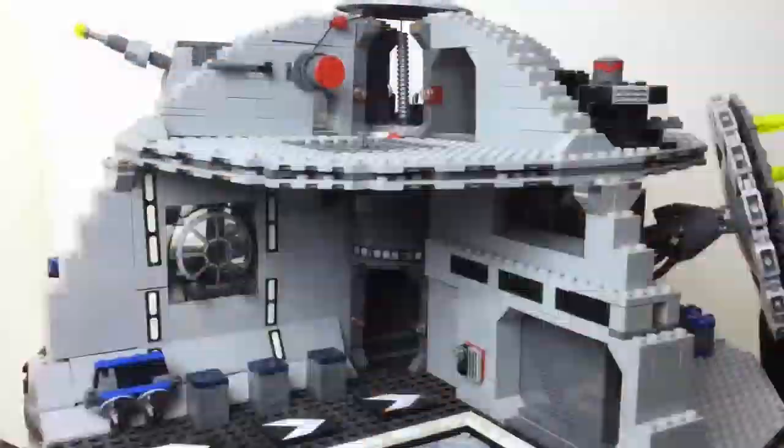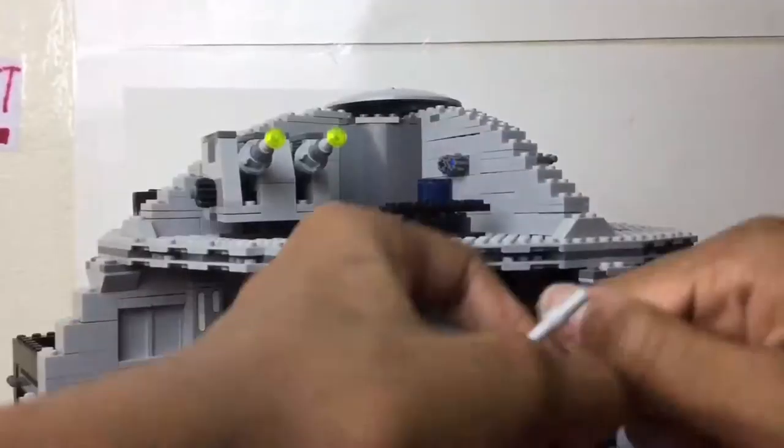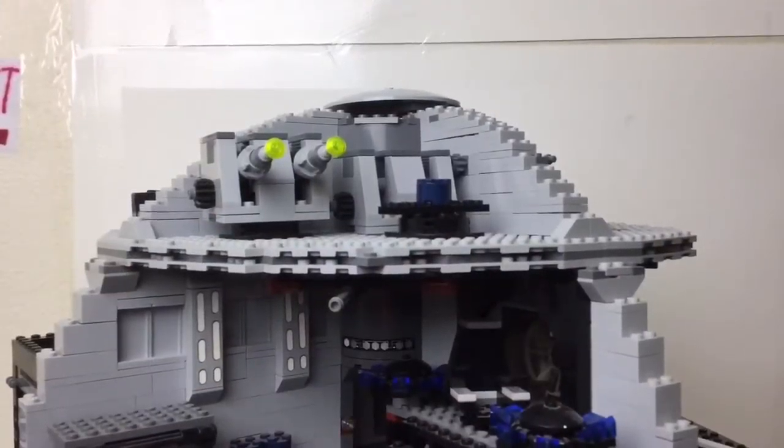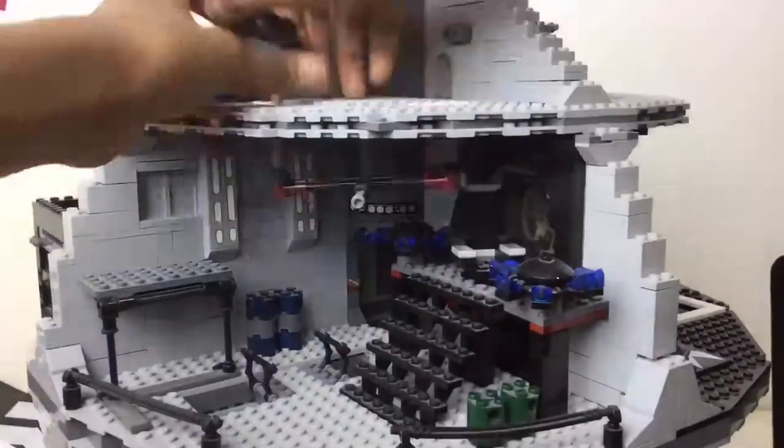By the end of this video, all I'll have left is the structure of the Death Star and all of my MOCs, and then just my pieces. But the pieces are easy — for my smaller number of pieces I organize all my pieces by color, and then some by category like food and stuff like that.